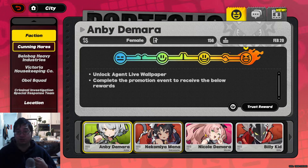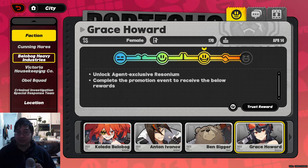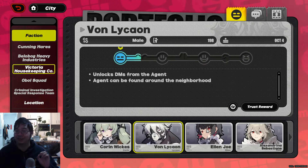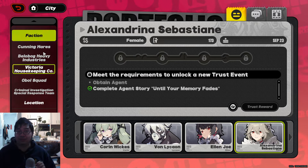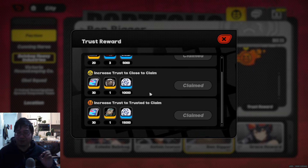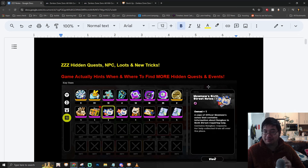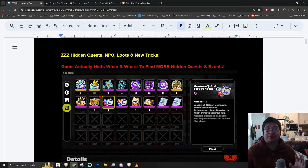Looking at my trust levels, I have gotten a few characters to much higher trust level because of this method — Abby, Anton, Ben, and Grace — because I encountered them multiple times and gained a lot more experience than just messaging them three times a day from the daily reward. Similar to all our videos, notes will be available in the links below. If you find my videos helpful and want to see more future videos, make sure you subscribe to the channel and keep notifications on for the latest content.